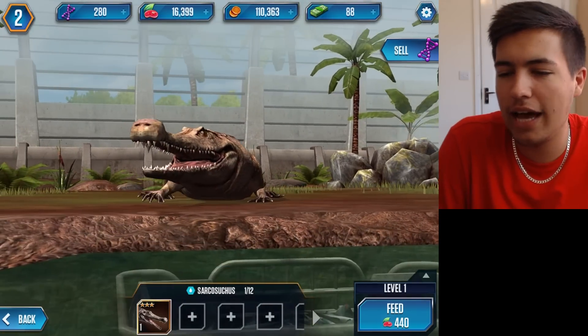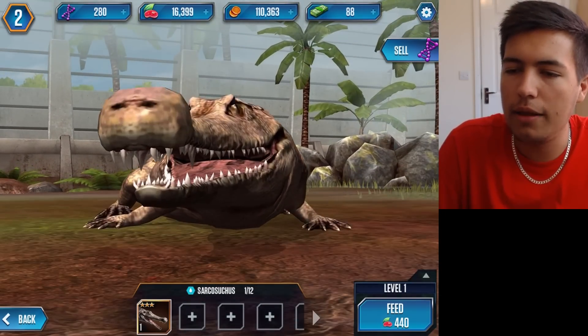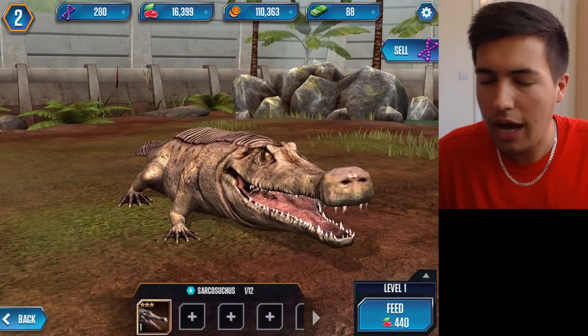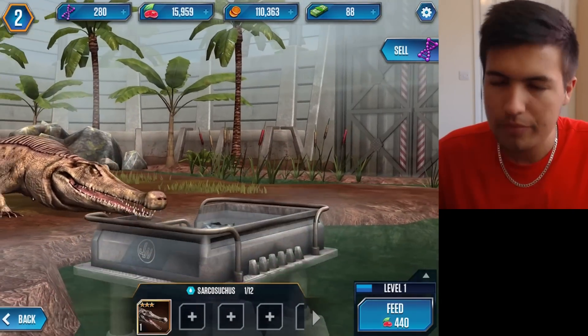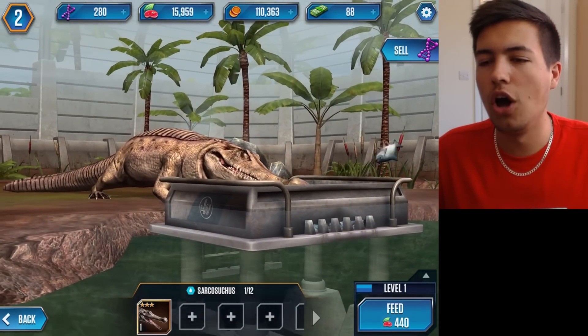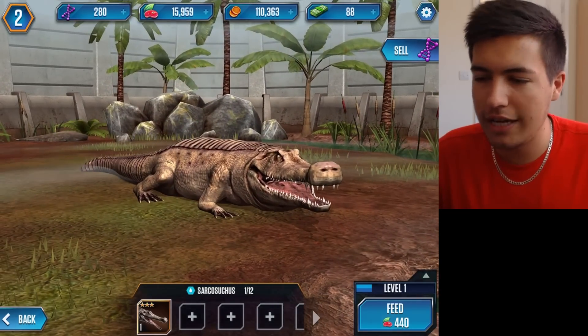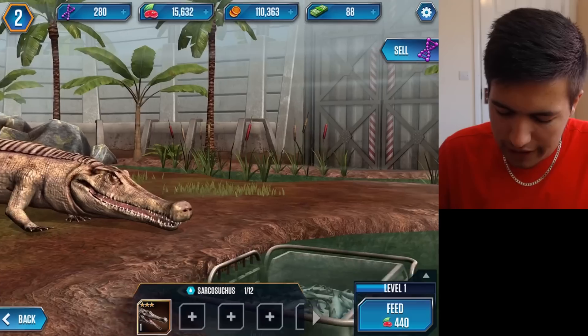Let's go have a closer look at this guy and see what he's all about. Look at him — it's basically a crocodile. Look at those teeth though. Man, you're angry, aren't you? You're fat too. We can feed you. Let's feed you a little bit. Oh, that is so dope — look at that. The water actually has fish come out of it and he goes and eats them, and it gets him leveling up.